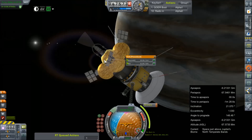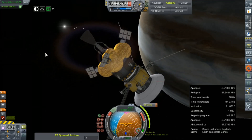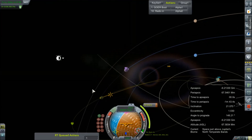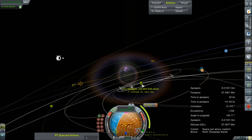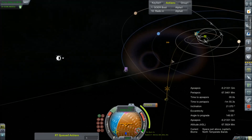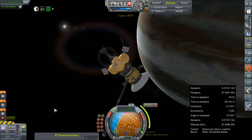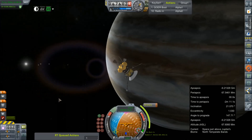We're still going to have this transfer stage attached when we fly past Neptune — we still have 184 meters per second. How crazy is that? Are you telling me that we can brake so hard off of Neptune that we can come in with a solar periapsis? We can keep Kev in the solar system! That is amazing.